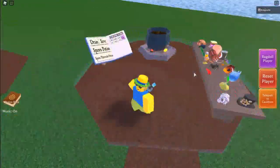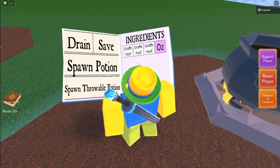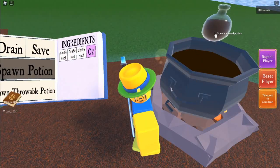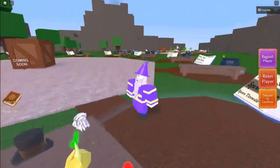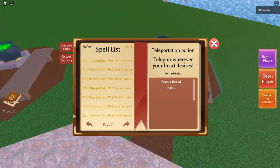Now go ahead and click teleport back to cauldron and toss that in. Let's go ahead and reset our person — and there it is right there. You don't need the giraffe hoofs, those were just already there because I was making a speed potion. So yeah, that's the Oz Potion right there — shrink it and there we go.